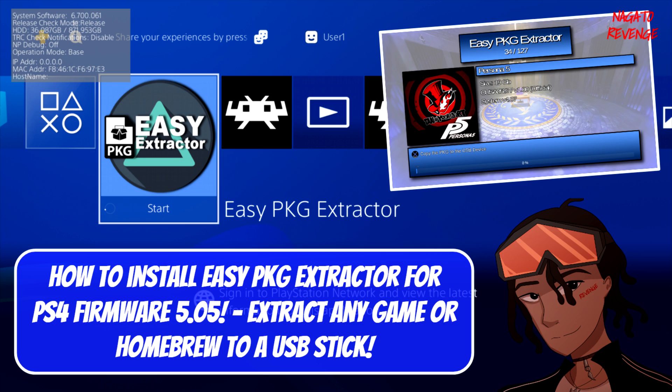Note: this only works for firmware 5.05, and it does not work for later firmware — so please do not ask in the comments if it works for 7.02 or anything like that. Strictly it is for 5.05. This is a method on how to extract any game or homebrew to a USB stick as a PKG file — an easier method to extract package files from the PlayStation 4.